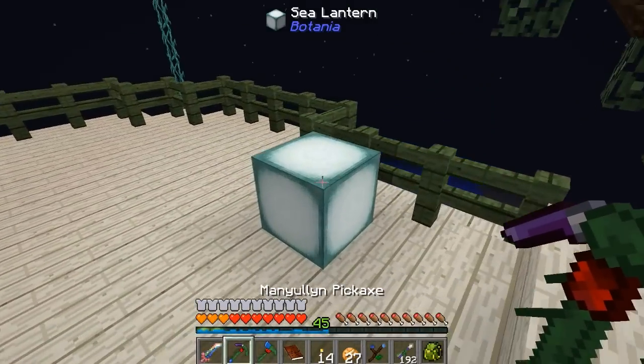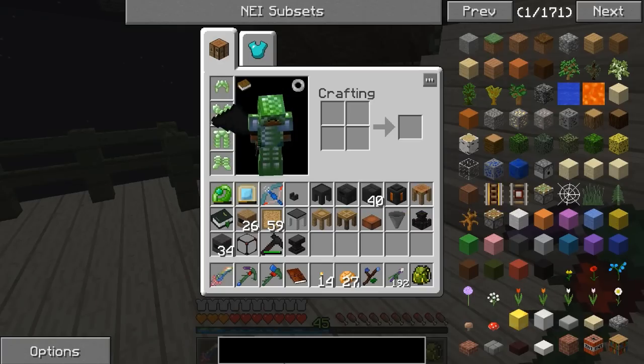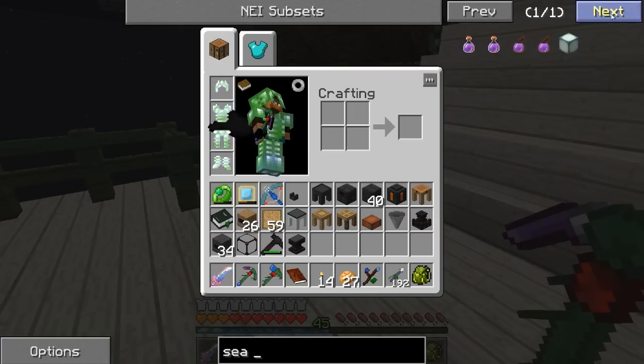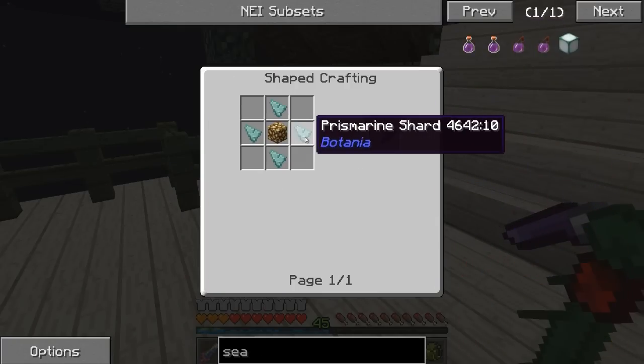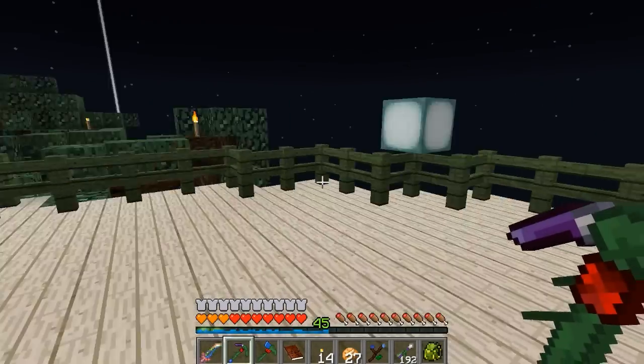These are the sea lanterns from Botania and they look awesome — they are awesome. They're made with prismarines and all that good stuff. Glowstone with prismarine shards — it's just nether cords and the alchemy catalyst. So it looks really nice.